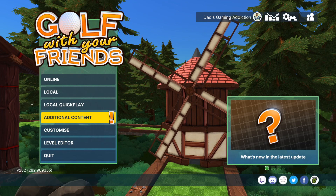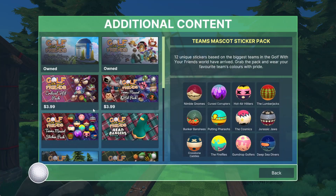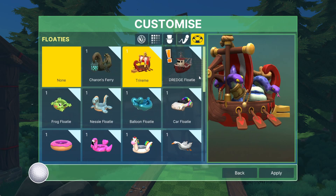Hey folks, this is Vint with Dad's Gaming Addiction, and today we're going to quickly check out a couple of the new DLCs available for Golf With Your Friends. Specifically, the Olympus Odyssey course, which is an 18-hole course for $9, and the Legends of Olympus pack, which is a bunch of cosmetic stuff for $4. So you're looking at about $13, $14 for all of this new content, which is kind of mind-boggling to me because the core game is $15.